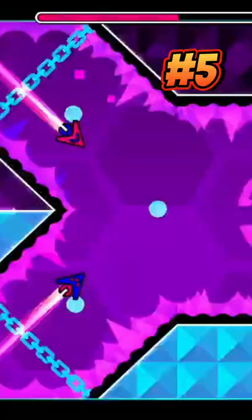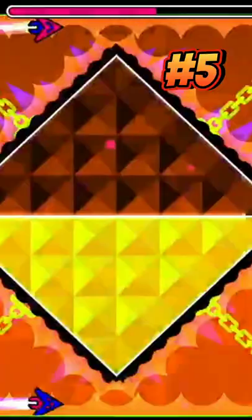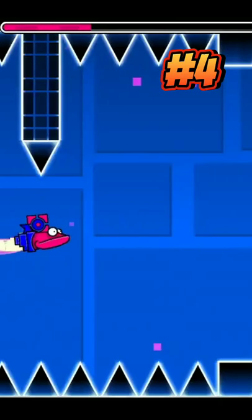5 of the hardest secret coins in Geometry Dash. At number 5 we have the first coin in Blast Processing, which requires precise control to get through. This can be challenging as you can easily crash at the entrance and exit.